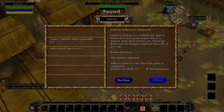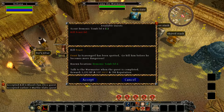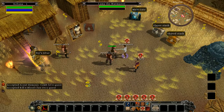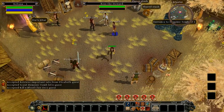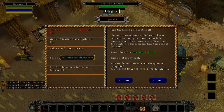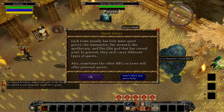Most quests you can complete even if you haven't actually picked them up. Like the war master's quest to kill Feast on level six — Feast will be on level six regardless of whether I pick it up. Other quests though you actually need to pick them up for the quest to progress, like finding Elizabeth on level one — she won't talk to me unless I have that quest. Each town usually has four main quest givers: the war master, the steward, the apocrythary, and Din the god that cursed you. They each carry different types of quests, and sometimes other people will offer quests too.